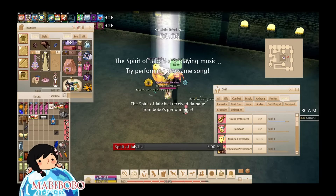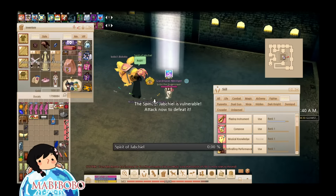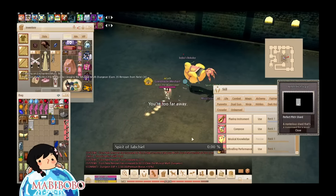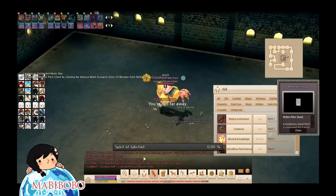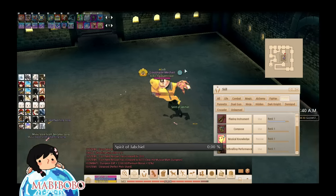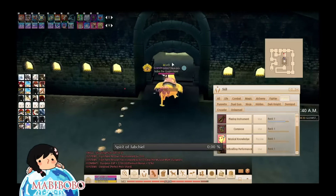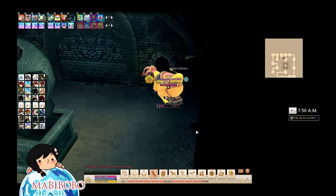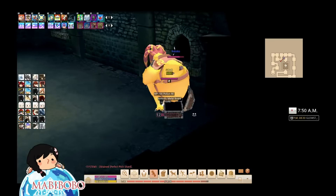It'll be a lot quicker with a group — it's only going to take you guys like five minutes. Once you have that done, you'll get the final material you need to turn into the NPC. Not only that, but once you do the Musical Math Dungeon, you're going to get some instance chest rewards for music-related stuff, so it's a win-win — you get extra stuff.